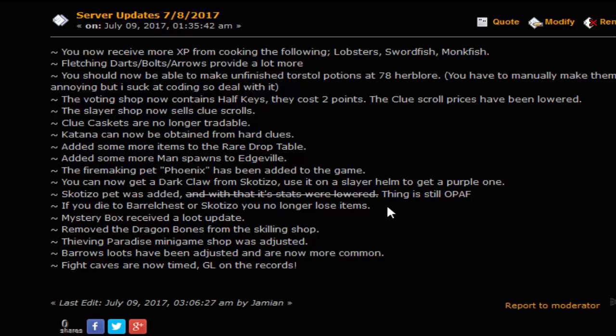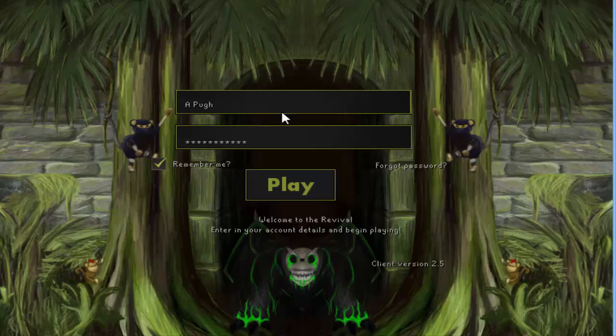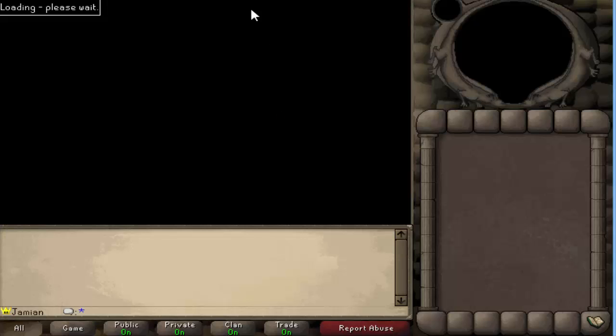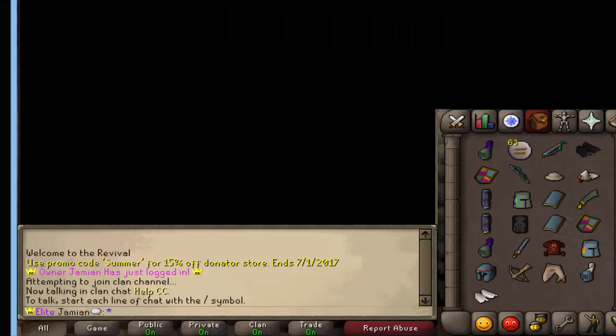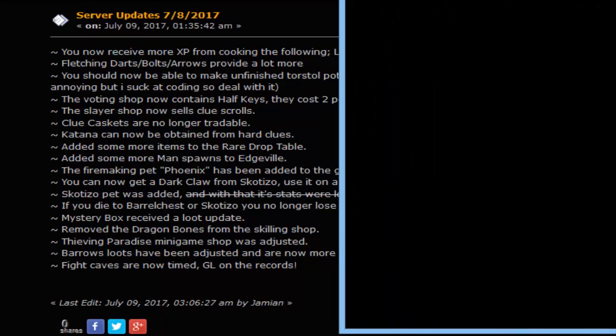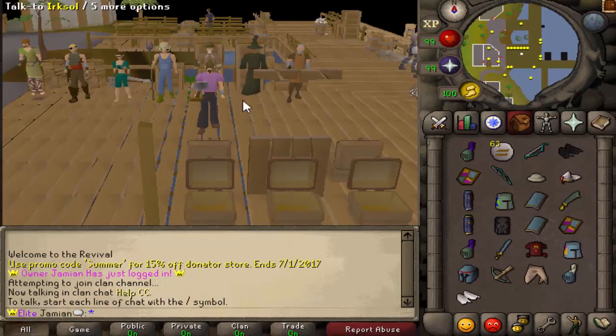In terms of updates, I'm sort of waiting before I do a ton of them, but since I was playing the server I selfishly did do all these updates. The Phoenix Pet from Firemaking was added. The Dark Claw and the Skotizo Pet were added — the Dark Claw makes the Purple Slayer helmet. The Mystery Box got an update. The Thieving Paradise received a little update, mostly on the loots. Barrows is now very good. And Fight Caves are now timed, which looks really nice.